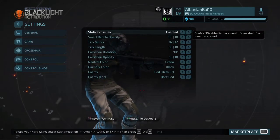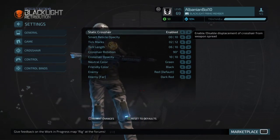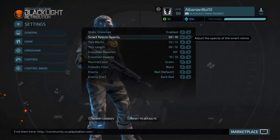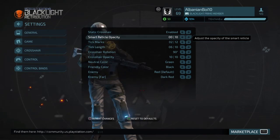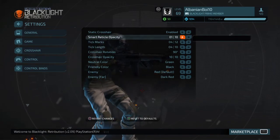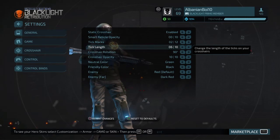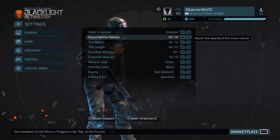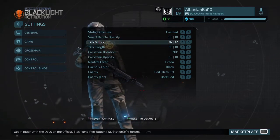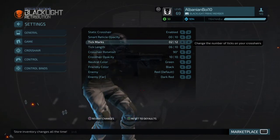Onto the crosshair — this is something some people are curious about, and people do use a different crosshair. For static crosshair, you want that enabled so your crosshair doesn't bloom out. Reticle opacity — some decent or good players use it, I don't like using it unless I have tick marks at 4 and reticle opacity at 4. I like using all three of those at 4, but right now I'm using my own adjusted crosshair. I have smart reticle opacity at 0, tick marks at 2, tick length at 6, crosshair rotation at 90 degrees, and crosshair opacity at 10 out of 10.